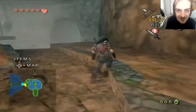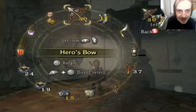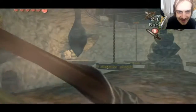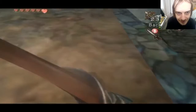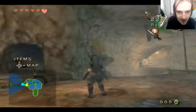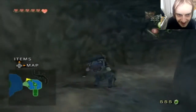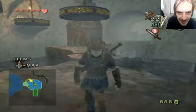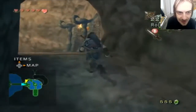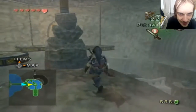I remembered this room. Yeah, there's an optional thing you can do in here to get a piece of heart - more of those things to shoot down. So we're gonna need our bomb arrows again. I was worried I wouldn't be able to reach that from here. There's a shortcut to get down here, but maybe I don't wanna go that way. Maybe I wanna be daring and just jump along these things.